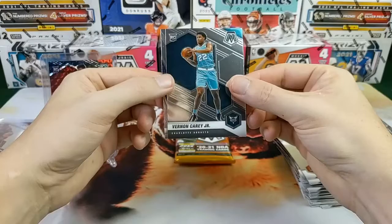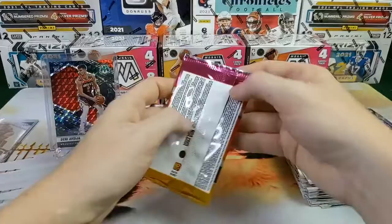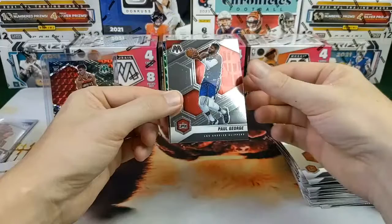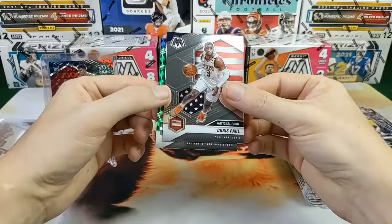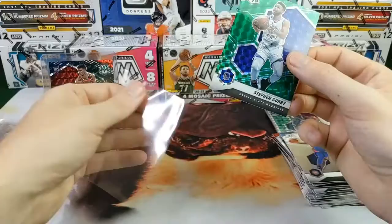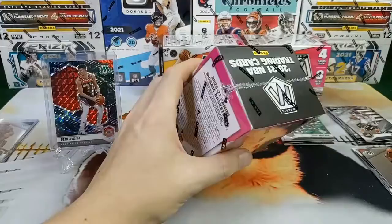Jai Crowder, Vernon Carey with that tease for the Hornets, and a Steph Curry Will to Win. Bro, if we pull an Ant-Man or a LaMelo Genesis I'm gonna drop — I don't even care if it's a National Pride one. Come on, we still got a couple boxes left. Paul George, Josh Jackson with some unfortunate damage on the left side. Chris Paul National Pride and a Steph Curry green — I'll go ahead and sleeve him up right away just because Steph Curry's boss mode. Let's see if left side strong side and we can pull us another Genesis.